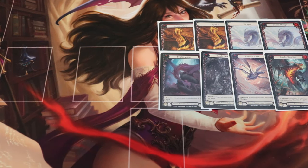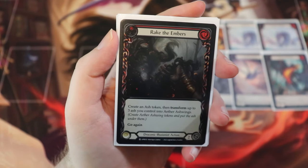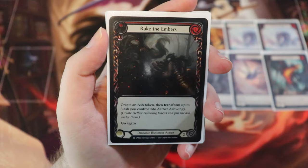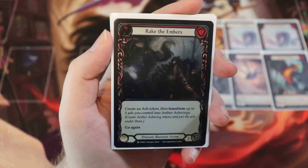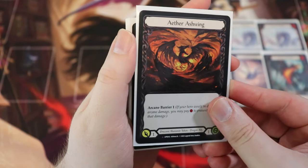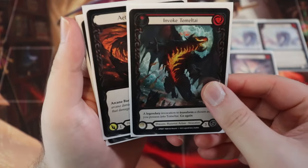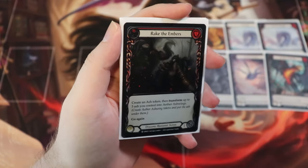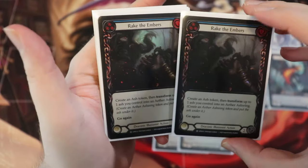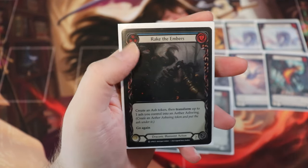We have more dragons to talk about with Rake the Embers. This is an absolute staple card of any Dromai deck. It is a one cost Draconic Illusionist action with go again, and it says create an ash token, then transform up to three ash you control into Aether Ashwings. This is a great way to just absolutely swarm the board with these pesky little ashwings — it's kind of a death-by-cuts strategy backed up by very strong and fearsome dragons. We are running two of the reds as well as two of the blue versions. The blue version is the same thing, except you only get to transform one ash instead of three.